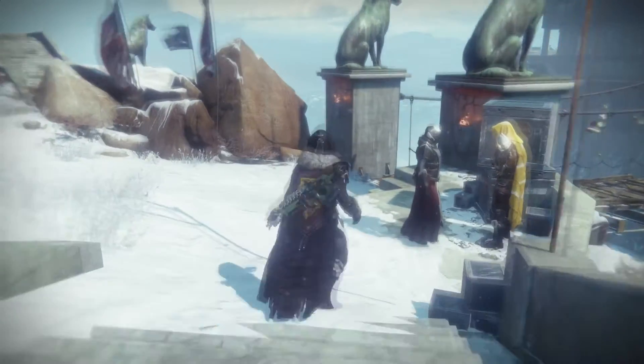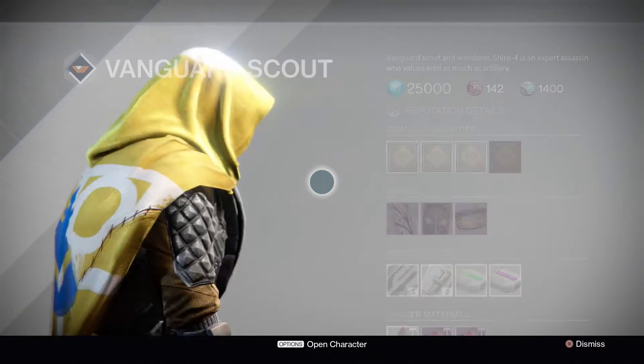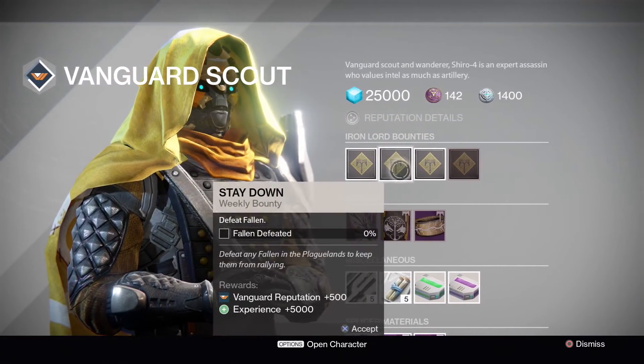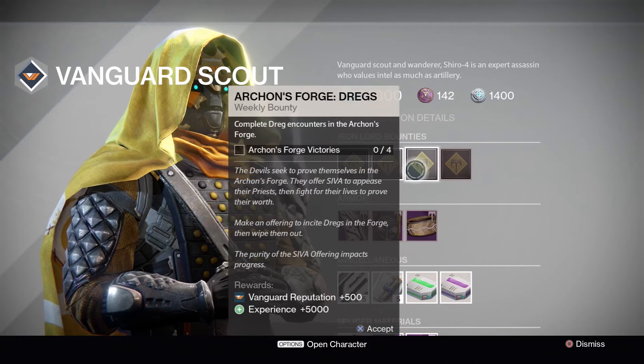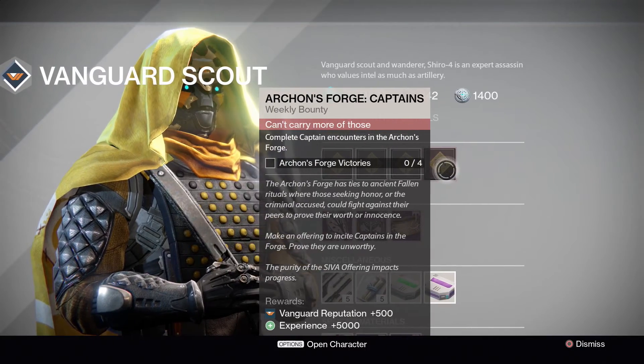Alright, Guardians, in the Iron Temple of course make sure you go over and talk to Shiro. If you're still trying to get the Thorn quest to proc, these are going to be the bounties you want to do. Even if you already got it, you still get a good amount of Vanguard rep and experience for doing these. So make sure you pick them up, head on over to the Archon's Forge, and you can knock most of those out.